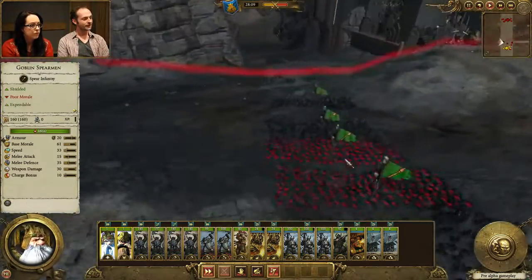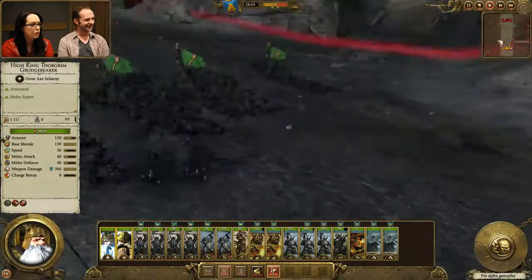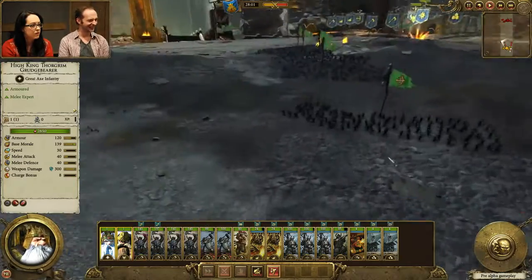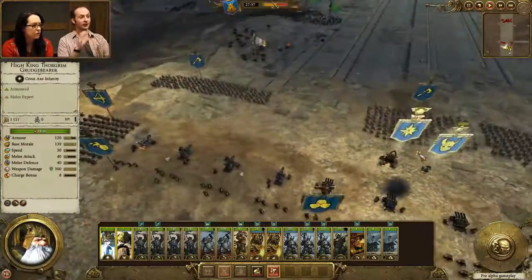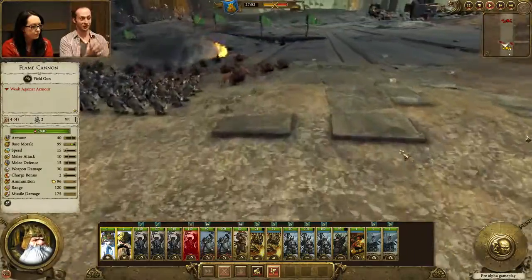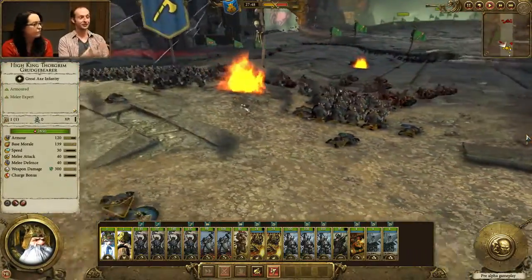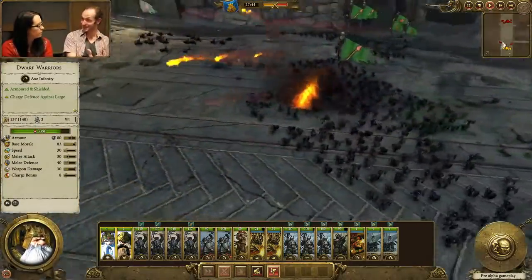Another wave coming in from the side — five units, and doom divers as well. This is something very particular to quest battles: we're bringing reinforcements at you from lots of angles you wouldn't normally see in a campaign game, because we're actually in control of where the enemy comes from, where the deployment areas are. We're able to throw some curveballs to keep the challenge interesting.